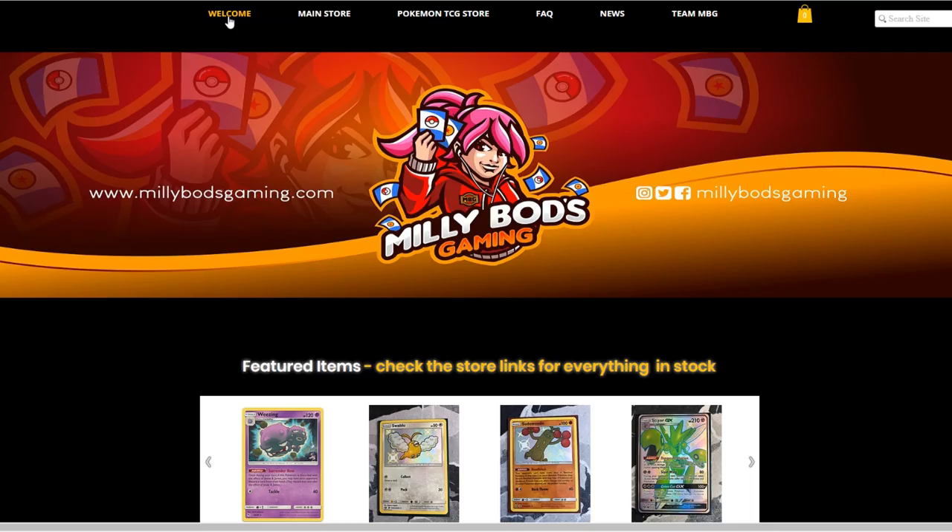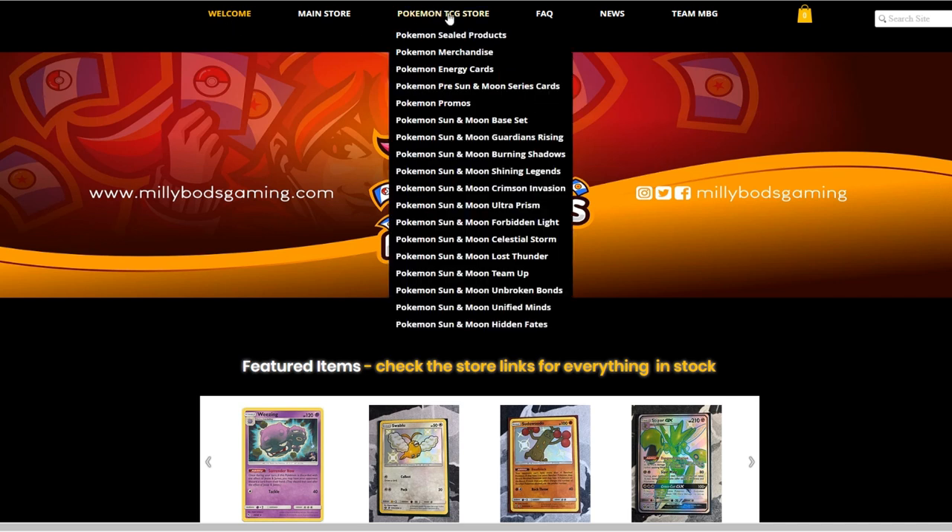If you're from Europe, MeleeBotsGaming.com is a great option to get your cards from. They have all sorts of sealed products, merchandise, and all the sets available from Pokemon Sun and Moon upwards, including the latest Hidden Fates set. Don't forget to use the Table 1 code when checking out to get a further 5% off your final purchase.